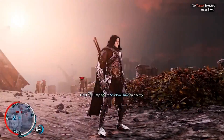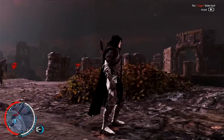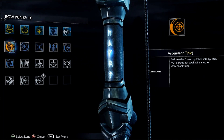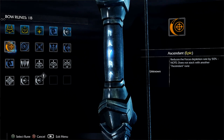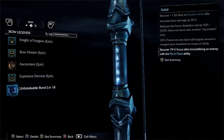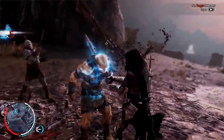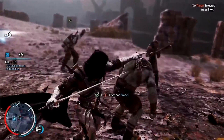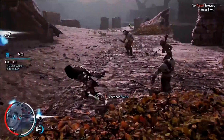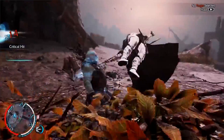Shadows of Mordor is the new Middle-earth game, and it had a free DLC come out called Power of Shadow. This lets you step into the skin of the Black Hand of Sauron. It's got a couple runes and a couple other things. The fact that it's a free DLC makes me really happy, because DLC this early has always been an issue — the game just came out and there's already DLC. But the fact that this is free is pretty cool.